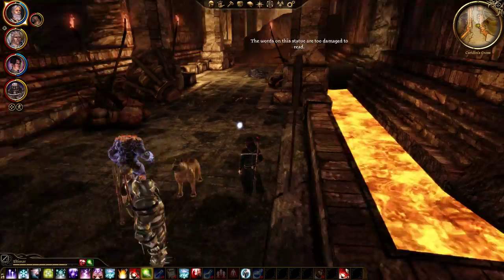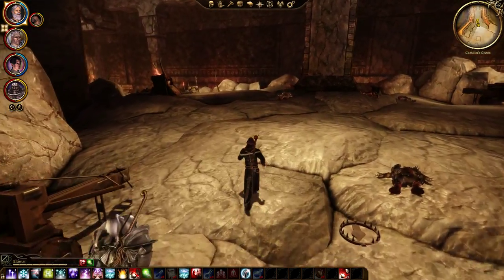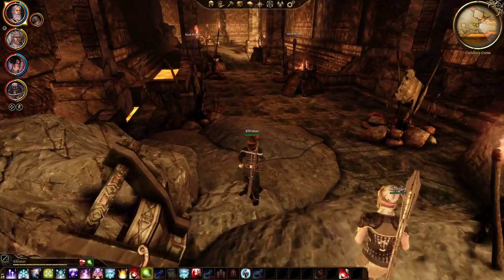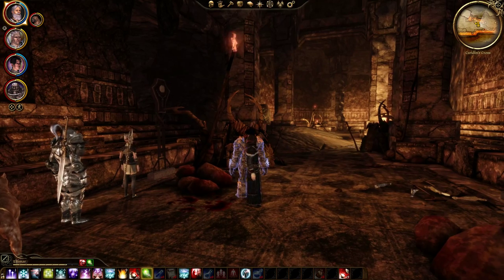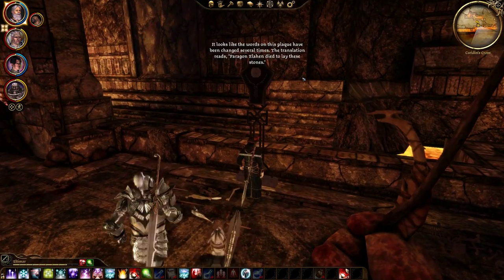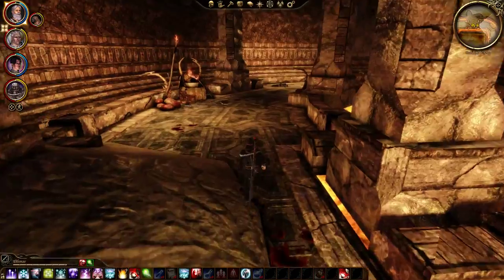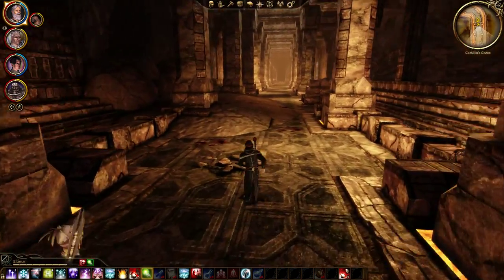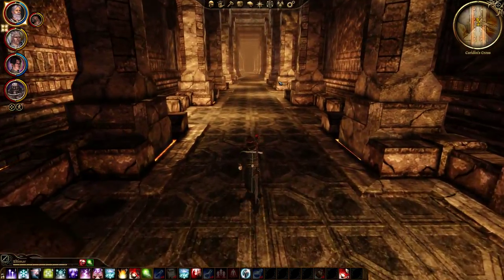I'm going to hit this road marker just in case — too damaged. Let's grab these two road markers on the way down to the next point and see if they help. 'Those who return to Orbas' embrace be sheltered.' Paragon Allahan died to lay these stones. That's just a bad omen right there. I'm not really one to believe in omens, but when you're building a road and the Paragon — the literal embodiment of your ancestors — dies, that's not a great place to put a road. I would maybe reconsider that.